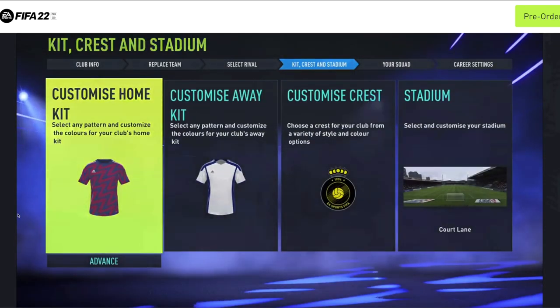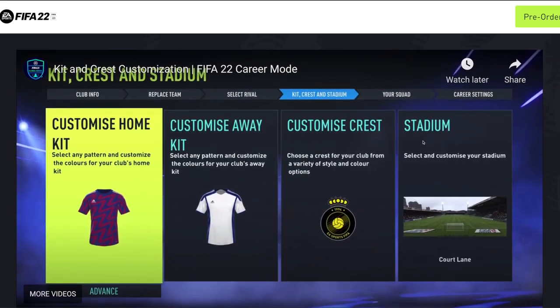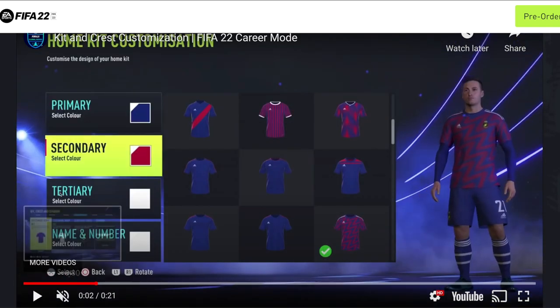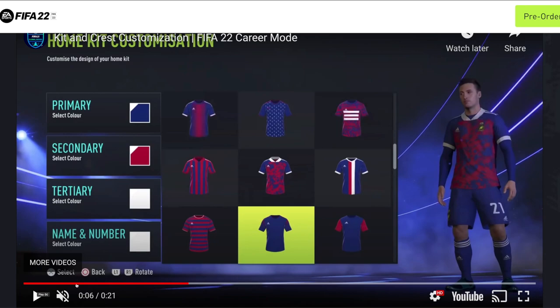Looking at the first clip — we've got customized home kit, away kit, customized crest, and stadium. The setup flow covers club info, replace team, and select rival. For kits you can do primary color, secondary color, tertiary, name and number. There's Adidas gear as well — I'm not sure if there's Nike. The selection is pretty good with various presets including a PSG-style look, and you can change the colors so you're not stuck with any one combination.